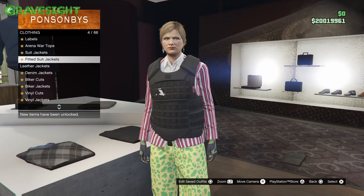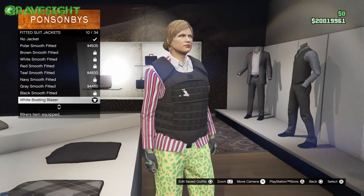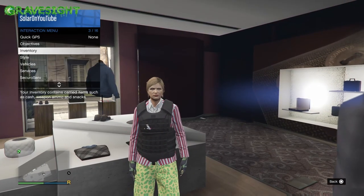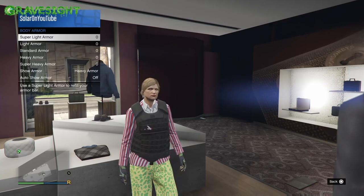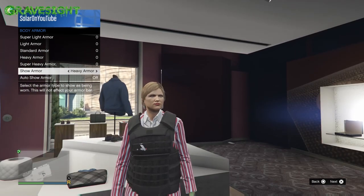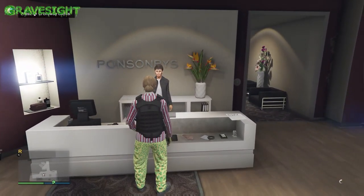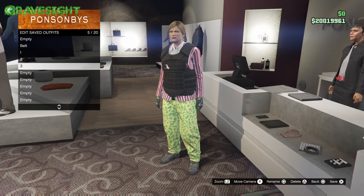The next outfit we're gonna make also has some different armor. We're gonna go to the top section, go down, and choose number ten for this striped shirt jacket. Then we're gonna back out, pop open our interaction menu, go into inventory, go down to body armor, and change it to heavy armor. Then we're gonna save this to the next slot down.